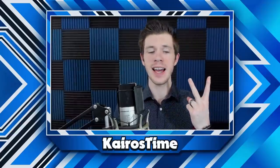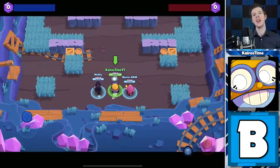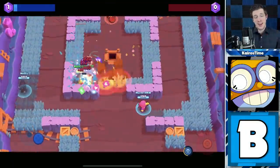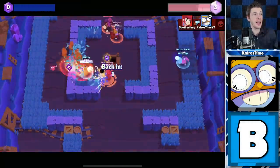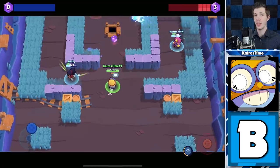Up next, we have a two-way tie for third best game mode — so third and fourth place. Starting off with Gem Grab: Carl is actually not a support Brawler like I thought he was going to be — he is a gem carrier. If you're going to play Carl in Gem Grab, gem carrier is the role for you. I really thought he was going to be support or aggro, but he just doesn't have the consistent DPS to really do that.